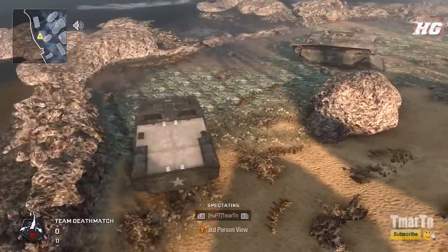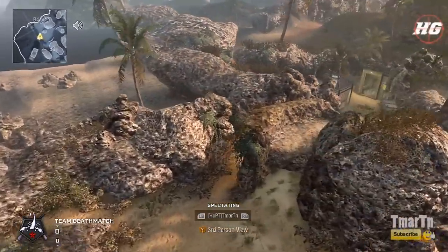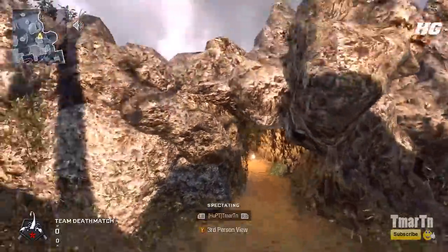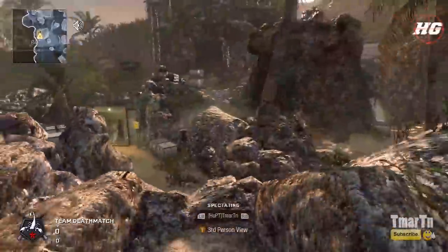The most obvious callout on the map — this is the beach. There's water, there's sand. Over here is the beach cave. There's a bottom and a top, so you can say bottom or top beach cave, or he's in the beach cave or on top of the beach cave, whichever one you want to do.